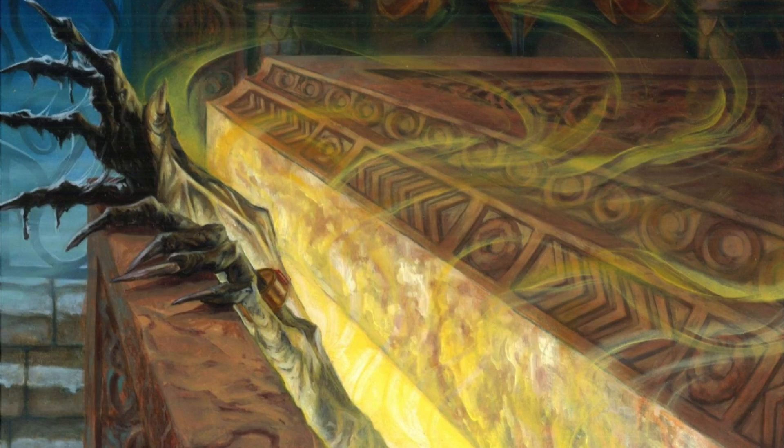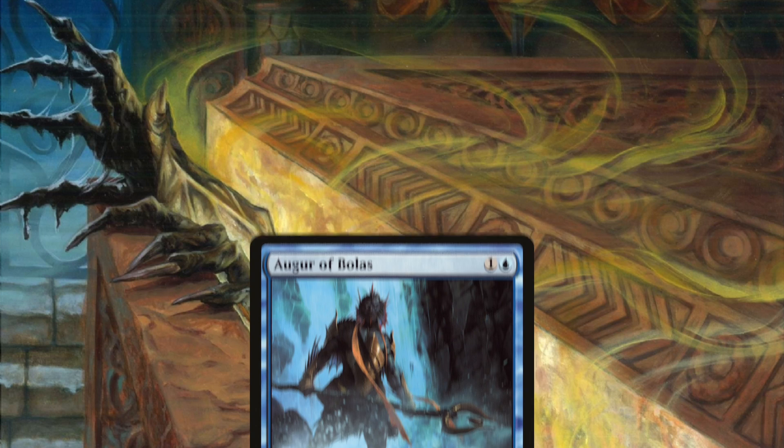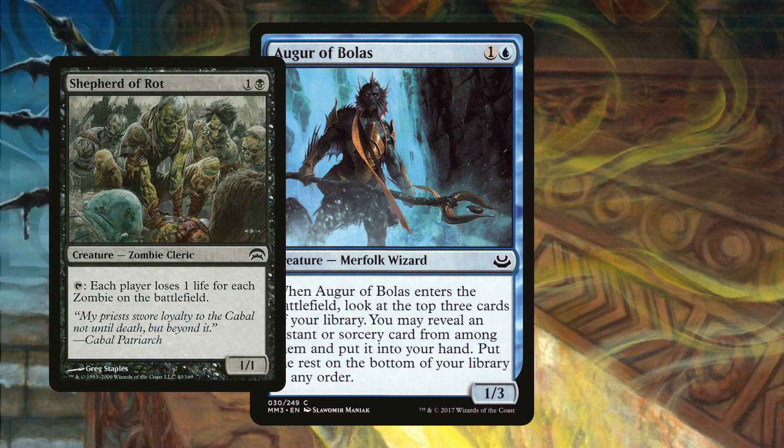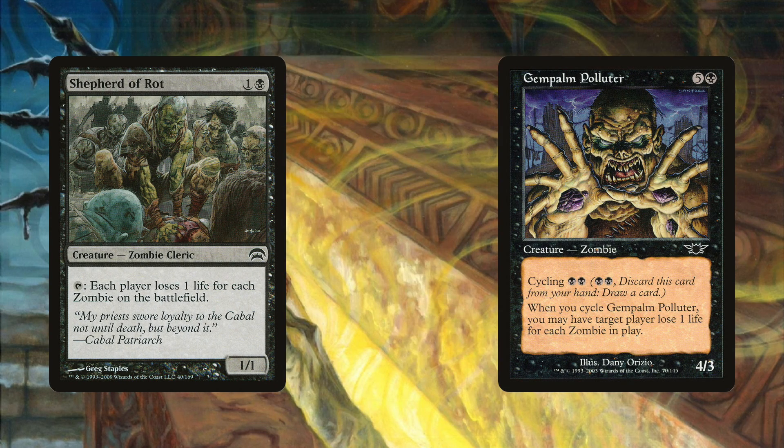Most aggro decks these days need to have large threats to get past Augur of Bolas. Zombies gets to sidestep this need by running a pair of fireballs in the form of Shepherd of Rot and Gem Palm Polluter. The game plan is to get the opponent's life total down early, before taking over the game with your very own burn spells.